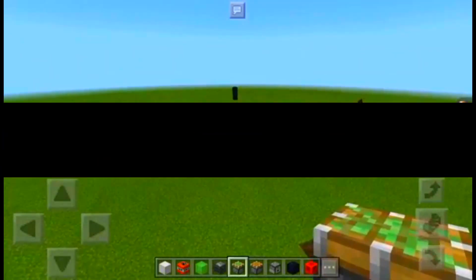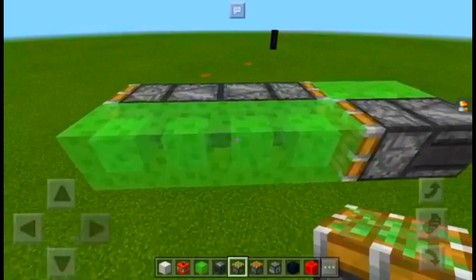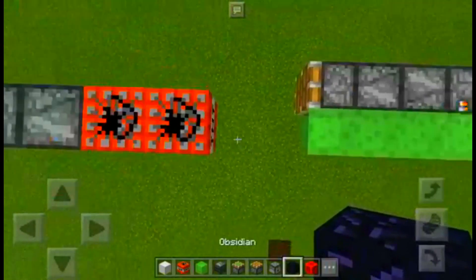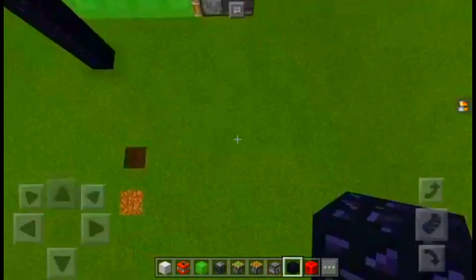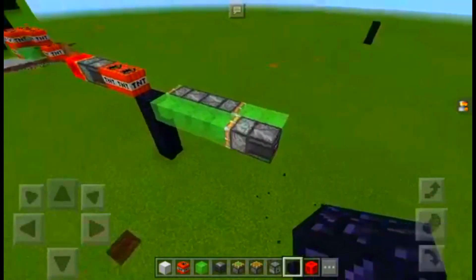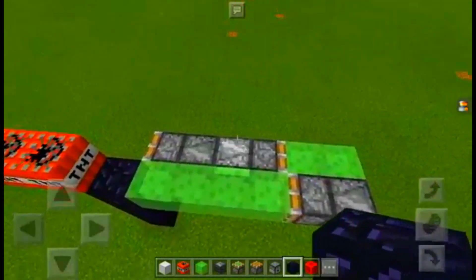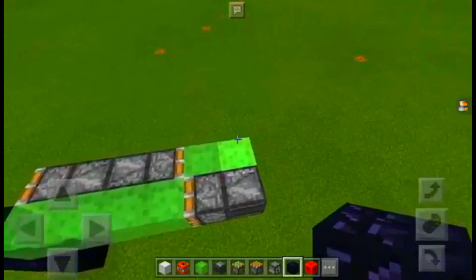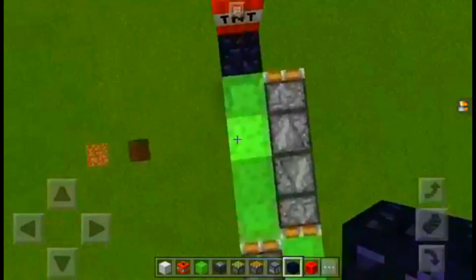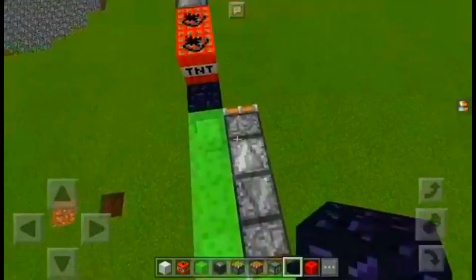Today I'm going to show you how all the sections of a TNT missile work. The first section is of course the engine. I'm only going to have it fly one block forward, but this is basically how it works: this little piston pushes this section forward, which then activates this section to pull this one forward, which activates it again and keeps going. For TNT missiles you have to add this little section, which is basically this only flipped — slime blocks are on this side — and this pushes the rest of the missile forward.